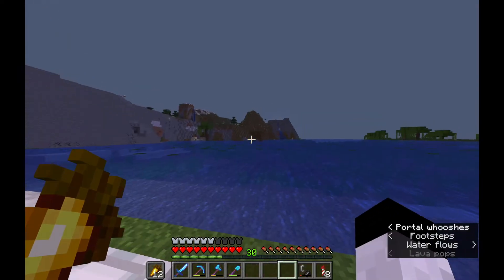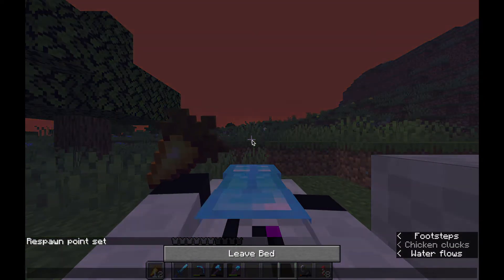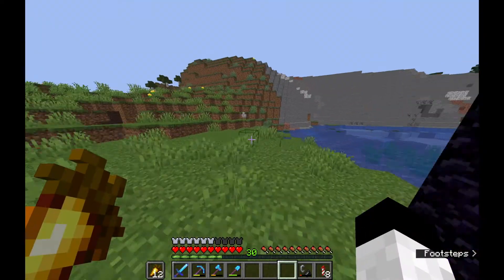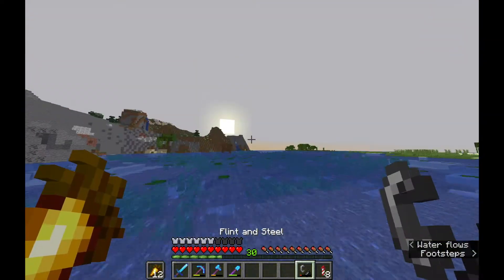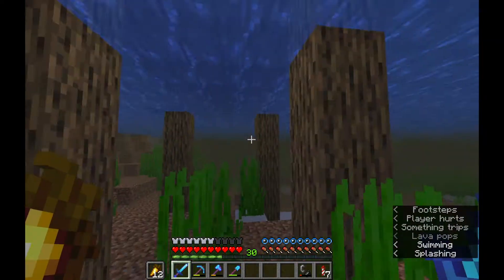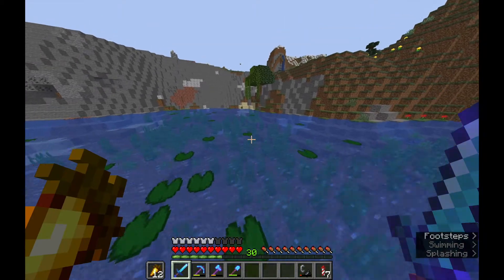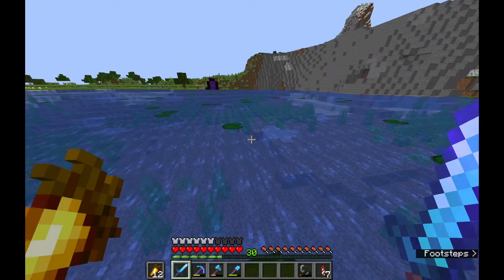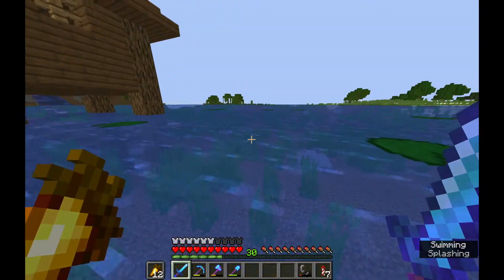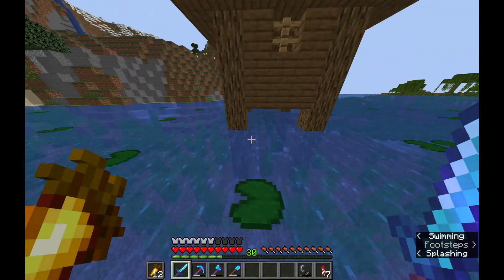We're now at the future location of our farm. There's the witch hut over across the way. I figured I had to make the nether portal over on the shore. This is actually a pretty optimal area. We're going to have to do zero spawn conditioning because the water is so deep where it is, which is fantastic. The only thing is we're going to have to clear some water out, which is not fun. But it could be worse — there could be more water here.